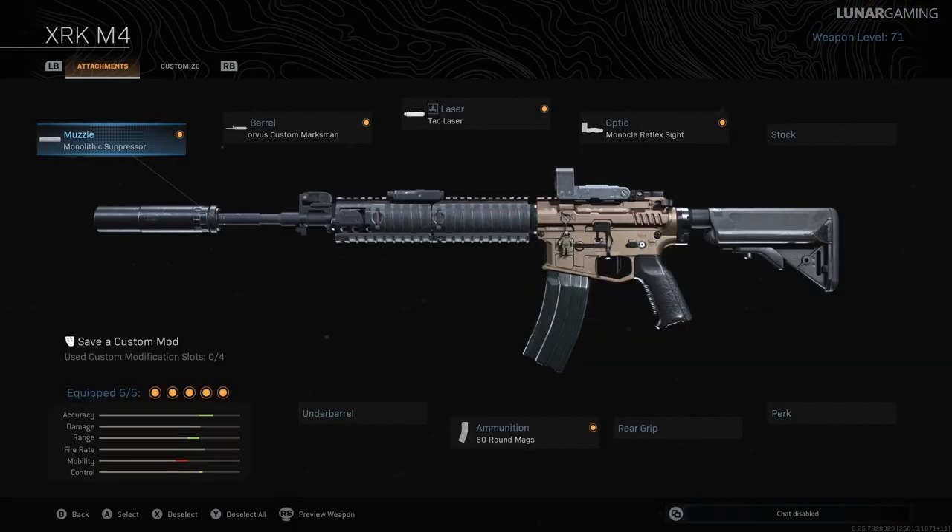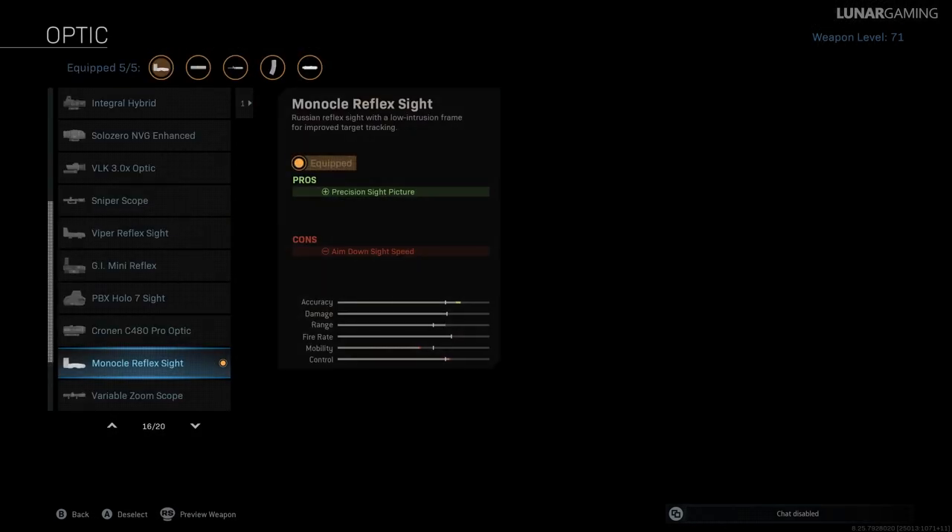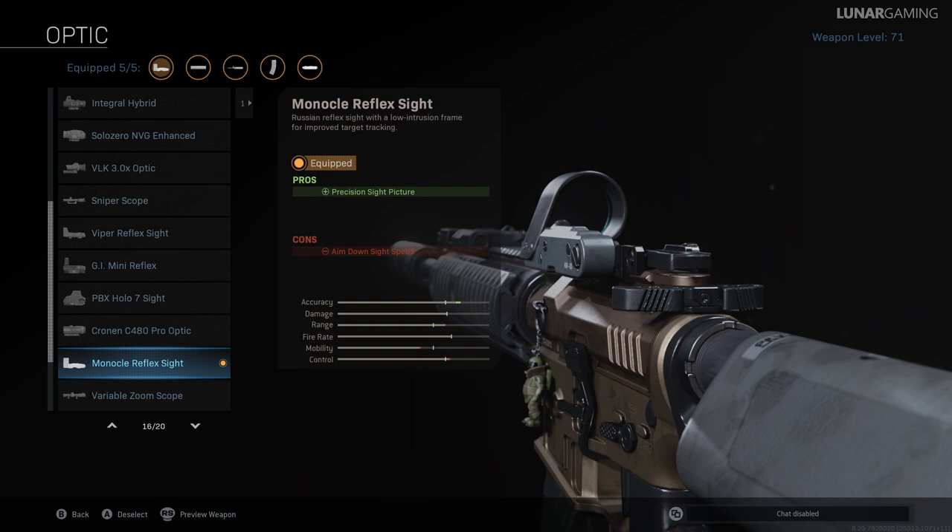The third most popular build this week rocks the M4 again — a popular choice right now — with the AX-50, which has never really been my favourite sniper rifle but it's the most popular sniper right now. The M4 has different attachments to the last build however. The monolithic suppressor is equipped and the 60 round mags with the TAC laser, but the barrel and the scope are different. For the barrel you're going to choose the Corvus custom marksman — increases damage range, bullet velocity and improves recoil control at the cost of aim down sight speed and movement speed. For the optic, players have chosen the monocle reflex sight, which increases aiming sight picture while increasing aim down sight speed.